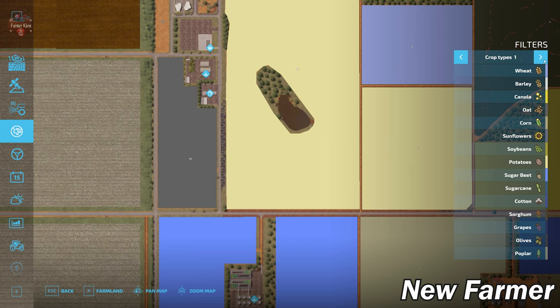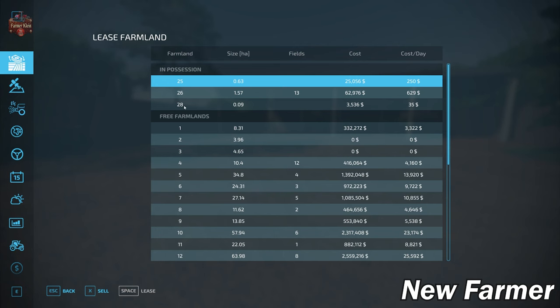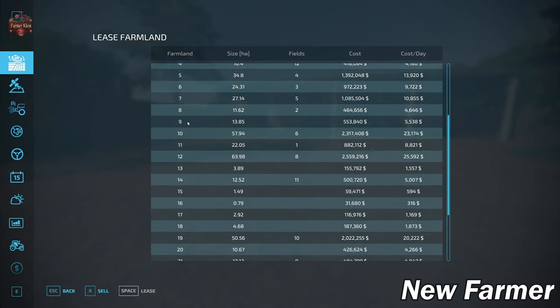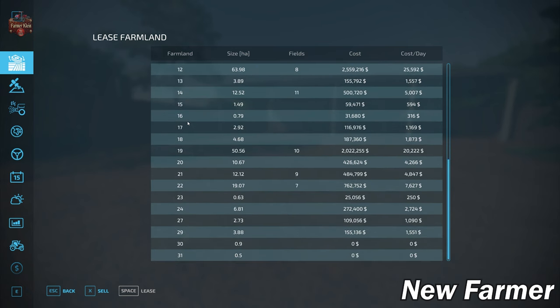We have all our standard crop types available in Farm Sim 22, as well as black bean and coffee beans. Taking a look at the farmland lease screen, we use it to see all viable farmlands — how big those farmlands are, which fields they include, and ultimately how much the farmlands are going to cost. Slowly scrolling through the list, we do have some pretty large viable areas that are a couple million dollars.